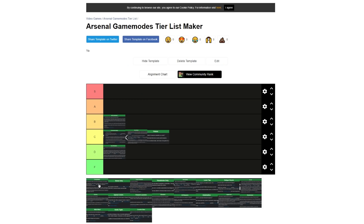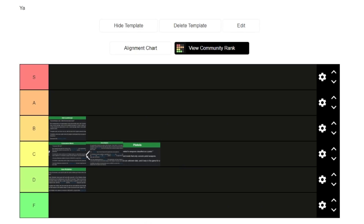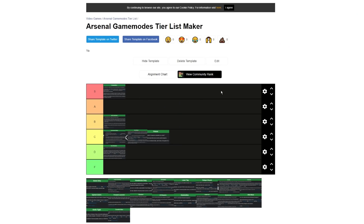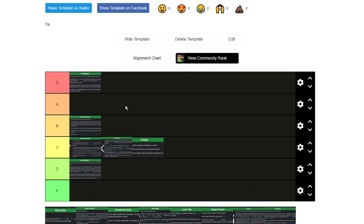Competitive — you already know competitive is my favorite mode in the game, so this one is definitely an S tier. You get the good weapons, all the hitscan weapons in Arsenal, and it ends with the golden gun kill. It's like the perfect Arsenal mode for me.